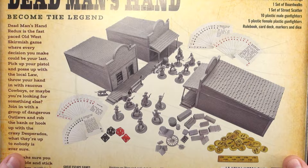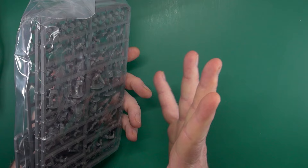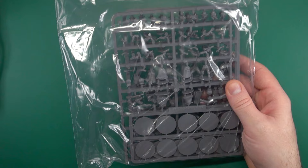We have a bag containing our gangs. Two sprues of gunfighter one, one sprue of gunfighter two — that's 15 figures: five female, ten male, to split up whatever way you want, and a rake of bases as well. We'll look at this in more detail in a moment.